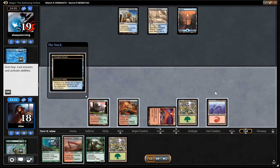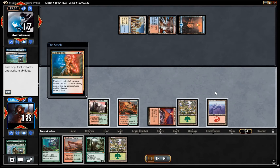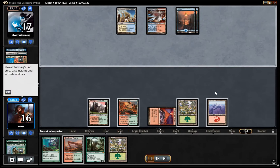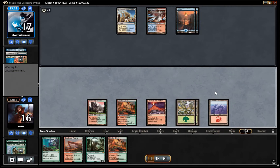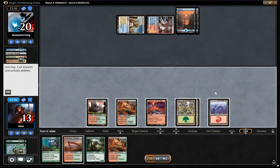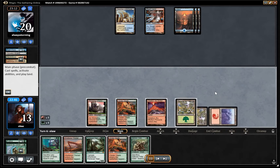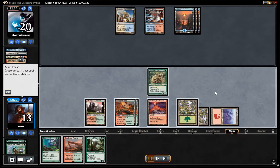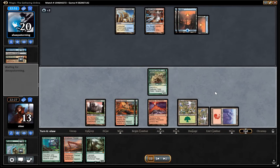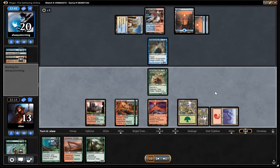We're going to run out Valakut. I was trying to avoid playing that too early because essentially our opponent could have a Field of Ruin or Ghost Quarter — but now is the time to run it out. I could play Primeval Titan here, but I was trying to set up Cryptic Command. Given our opponent is a control deck, it becomes more clear his deck is more burn-focused — Lightning Bolt, Electrolyze, Lightning Helix — and he's probably light on or doesn't even have counter magic.